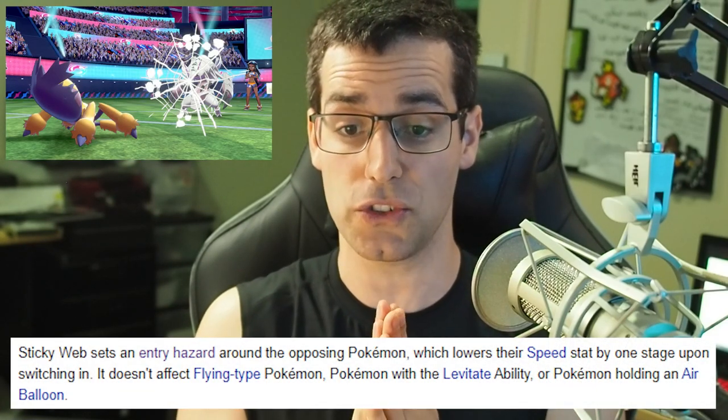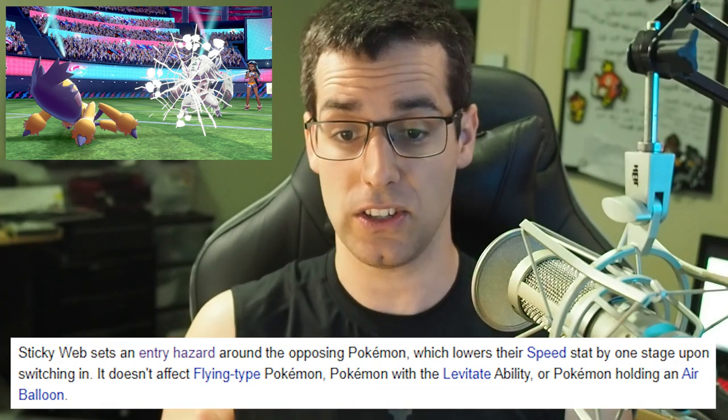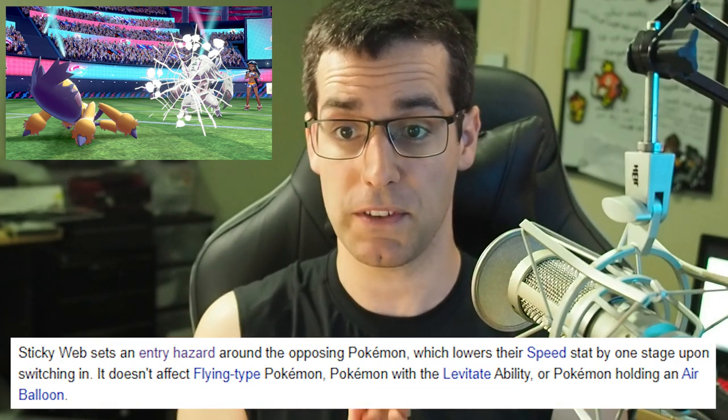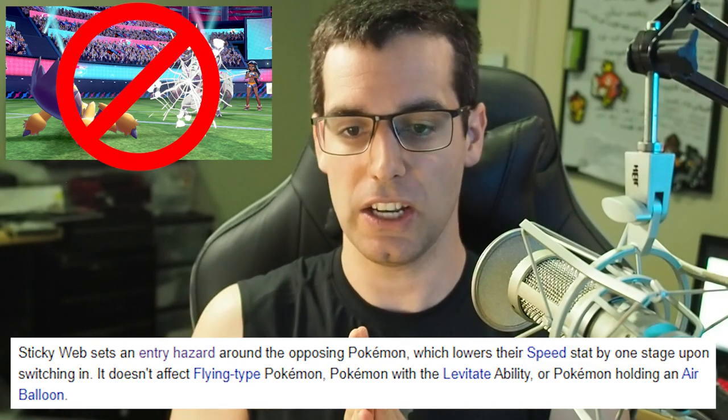The first entry hazard we have is Sticky Web. Sticky Web is not going to affect this at all. What Sticky Web does is it affects the speed of the incoming Pokemon if it's grounded and it drops the speed by one stage. So we don't need to look at that at all.